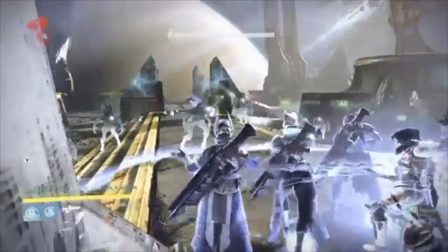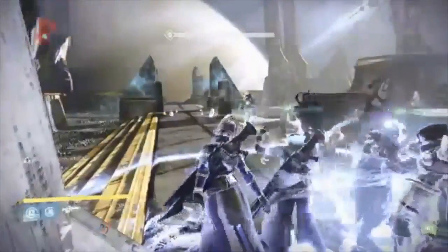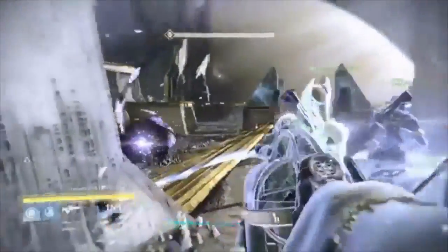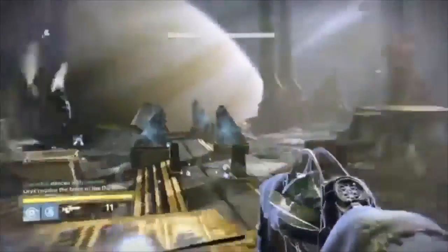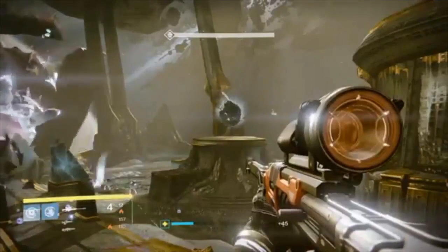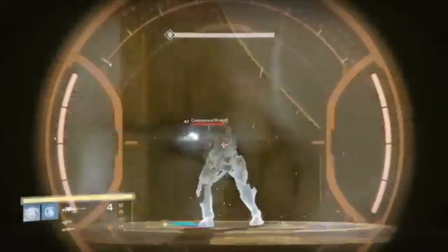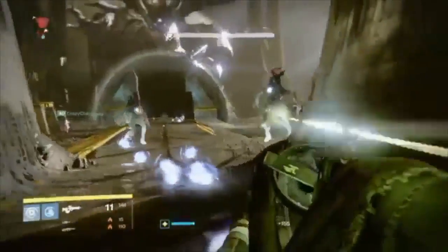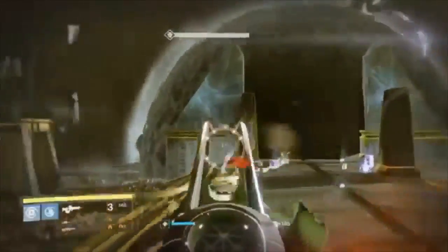We're just letting the Thralls come in. We only shoot the things that are shooting back at us and we let the Thralls come in so that when we get near the end of this part of the feed we can tether and create some more orbs — as long as the Hunter has the right settings. Light of the Pack is what creates additional orbs and Bloodbound shares damage between everything that's tethered so that it's easier to get everything down. We have the Knights coming out before we get pulled into the shade. You want to make sure that you're taking care of adds outside the shade until you get pulled in so that they are not harassing your teammates inside.